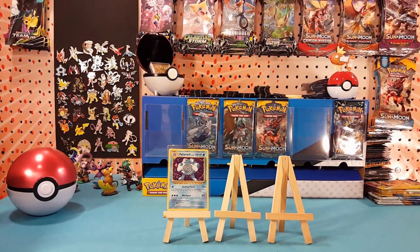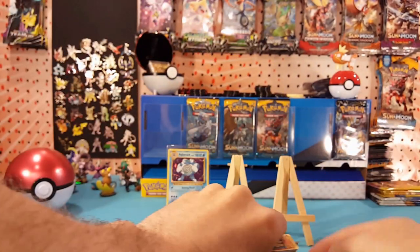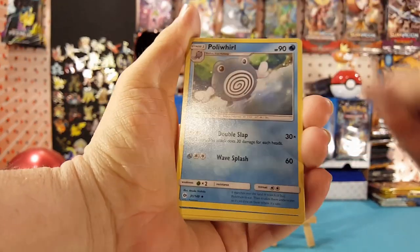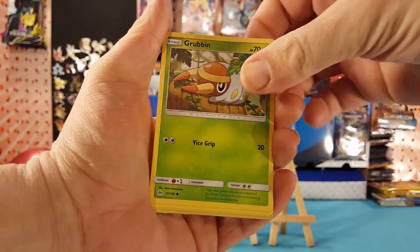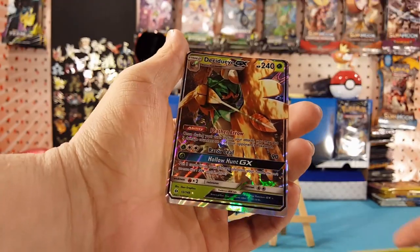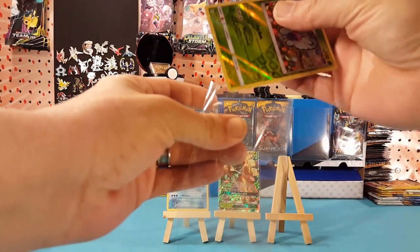Alright guys, excuse that little hiccup — probably didn't even seem like a hiccup to you — but I had some camera issues. On to our next pack, the first pack of Sun and Moon. Starting off with Psychic Energy, Poliwhirl, Brionne, Timer Ball, Graveler, Grubbin, Zubat, Torkoal, and Rowlet. Butterfree is the Reverse, which is a Rare — very nice — and Decidueye GX is our Rare. GX and a Reverse Rare, so we are not doing bad at all with this selection of packs.